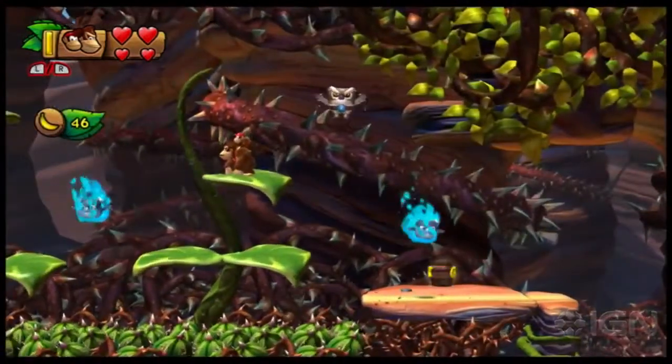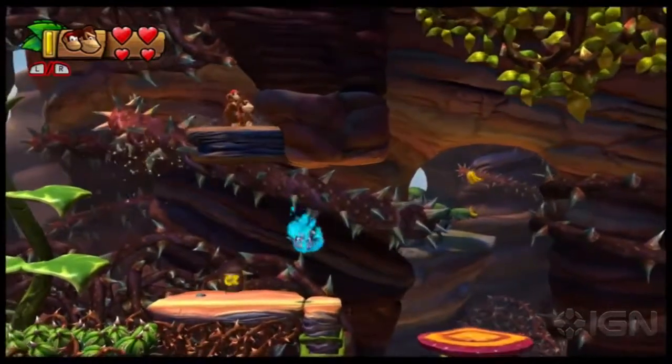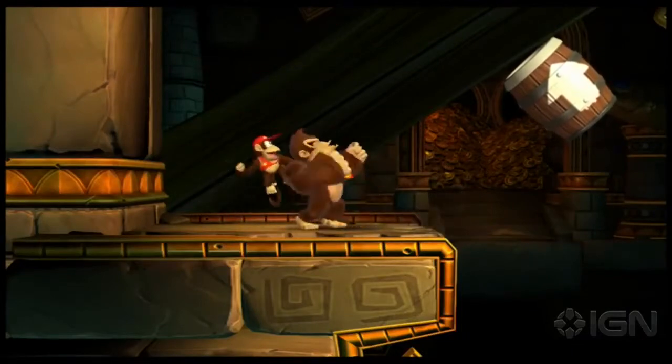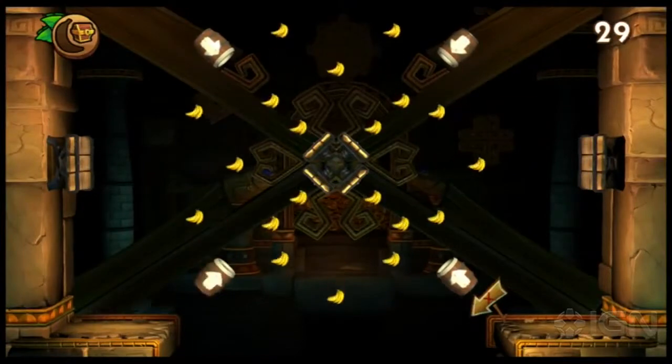A little ways past the checkpoint, use this owl to find a little hidden alcove. Oh look, it's a bonus area. You know what to do — collect all the bananas in 30 seconds and you'll earn another puzzle piece.